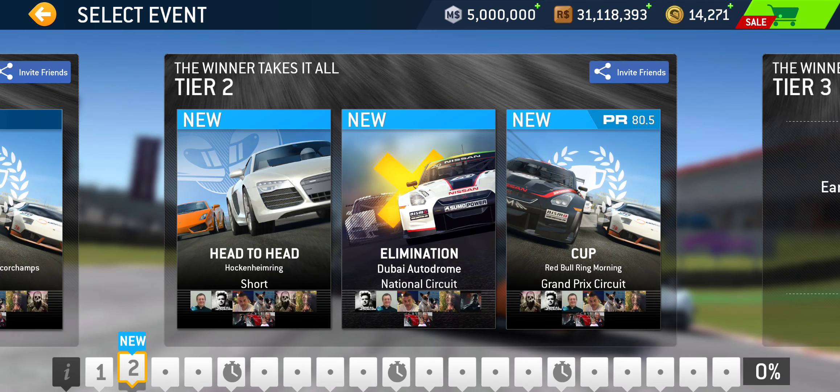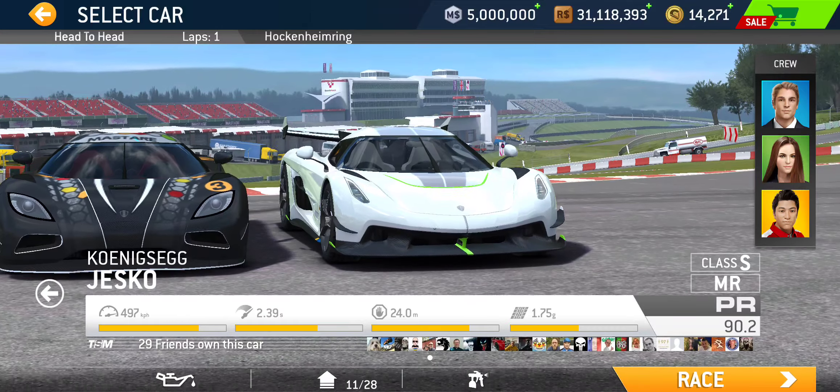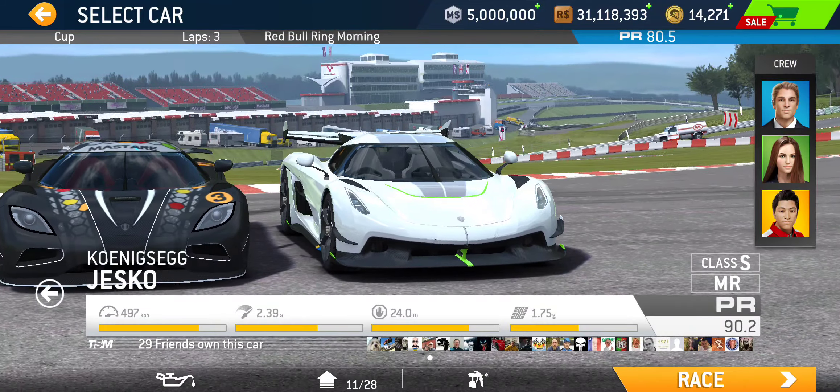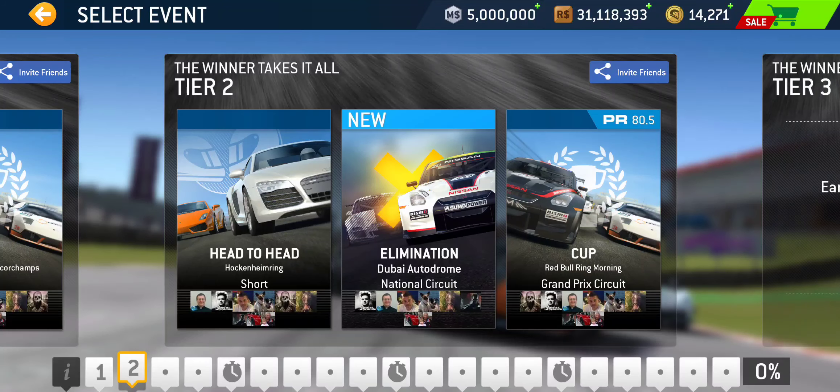Let's continue on to tier two. We got Head-to-Head at Hockenheim Short — just a single lapper. Elimination at Dubai National, so obviously it's a timed event. And tier two's cup is gonna be at Red Bull Ring Grand Prix. PR 80.5 is required for this three-lap cup, and all three cars can do that without spending any gold on upgrades — with the Jesco's base PR being 3.6 points higher than what's required here.